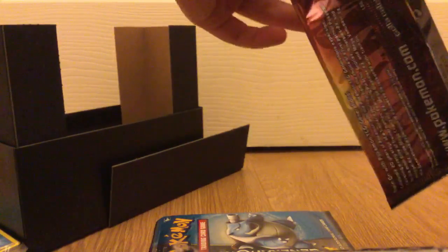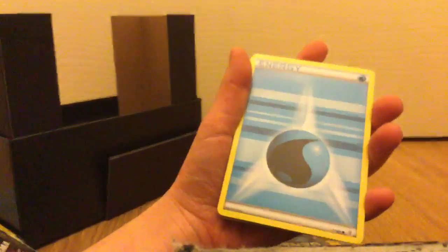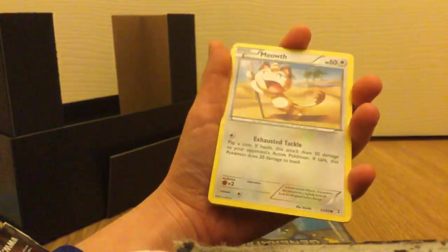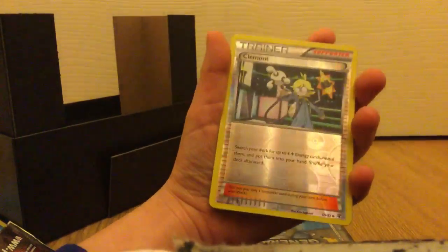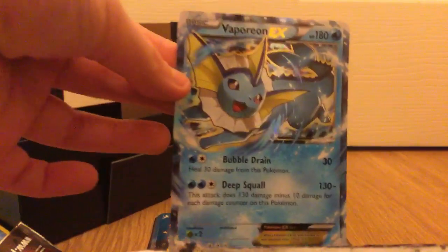Let's begin with our first packet — it's actually really hard to open these. One, two, three. Our first one is: Esper Trainer, Red Card Trainer, Pokeball, a blue energy, Crabby, Ghastly, Meowth, a hollow Clefairy, a Slurpuff, and our final rare card is... whoa, a Vaporeon EX! Look at that!